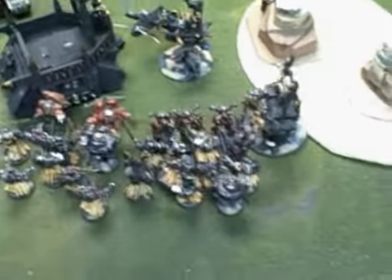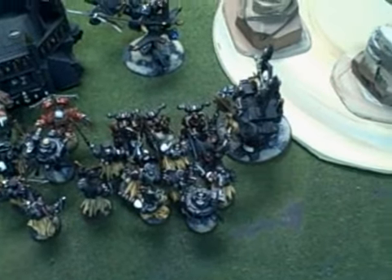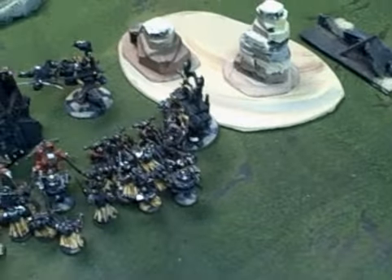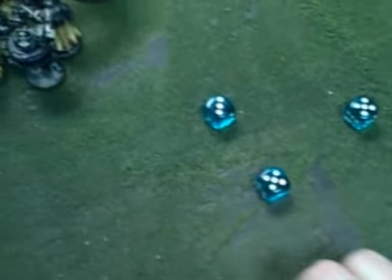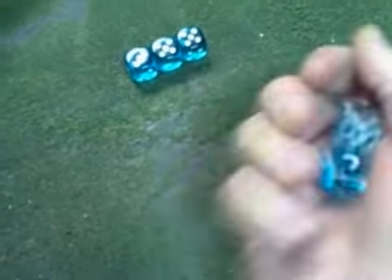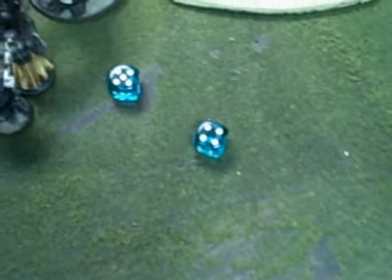Okay, let's do this thing. First combat — we start with highest initiative, that's the Chaplain with a 5. He has 3 attacks base, extra weapon, plus charging, 3+ for preferred enemy, plus he gets rerolls because the Chaplain has a power called Litanies of Hate. So they reroll misses in the first turn. That's 4 hits from the Crozius Arcanum, strength 4 — two wounds, no save. That kills these two guys.